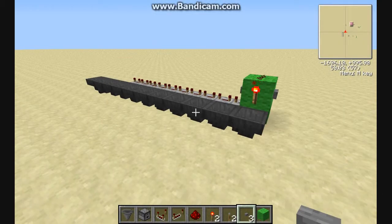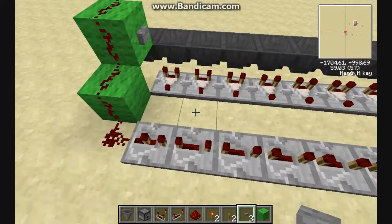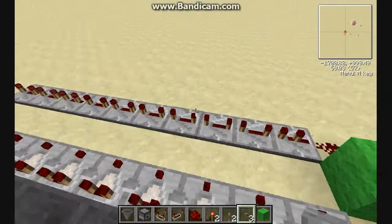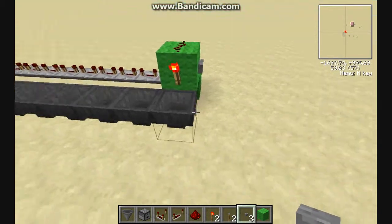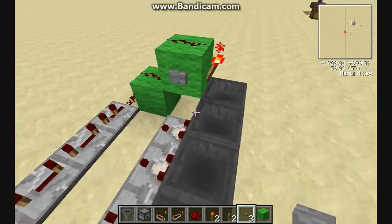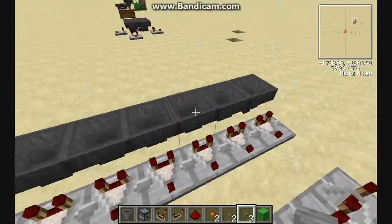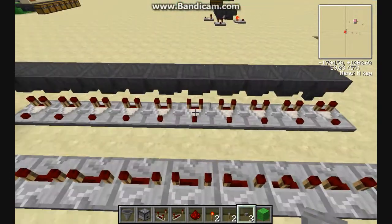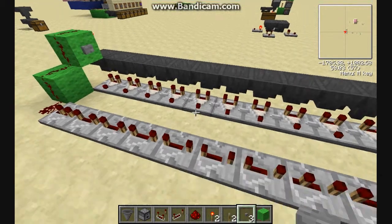Right then. So here is our experiment. In a nutshell, what we've got is a button here that is going to send a pulse down this row of repeaters, and it's also going to turn this torch off, which currently has this hopper locked. As you can see, we have a grass block in there. So when we flip that torch off, that grass block is now going to move down these hoppers, giving us an approximation for how quickly an item moves horizontally in a chain of hoppers.